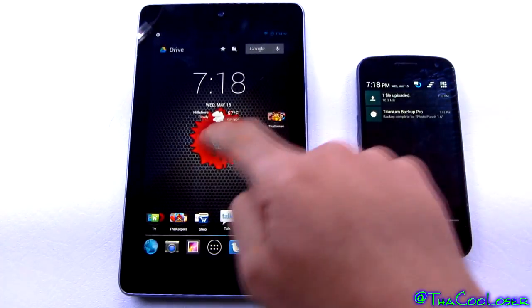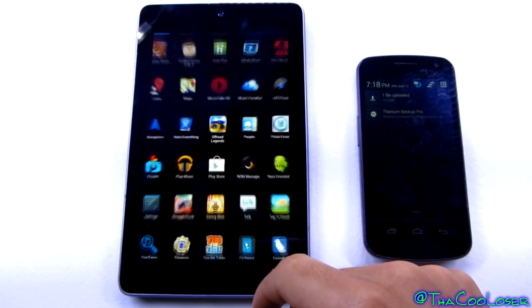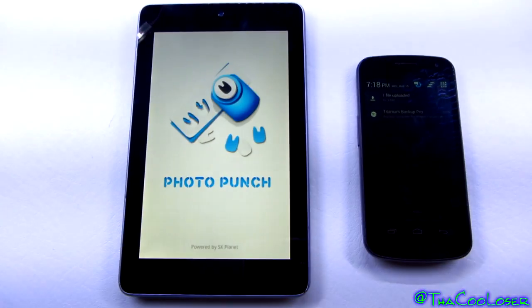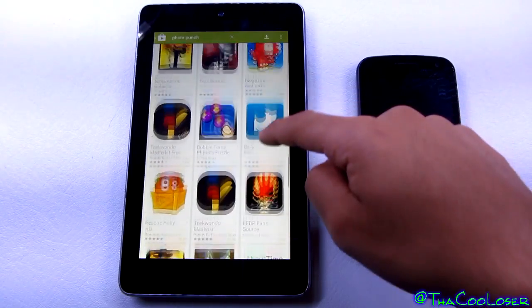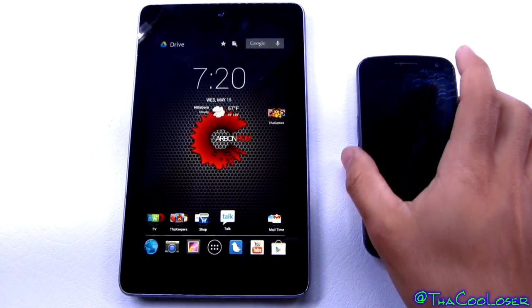Let's go to the home screen. It's not going to show up on the home screen — it'll just be in your app drawer. So where is it? Photo Punch. Now I can open it. And there we go. I don't know why they stop you from using it if it's clearly working fine — I have never had a problem with it, and Photo Punch is just going to work flawlessly.